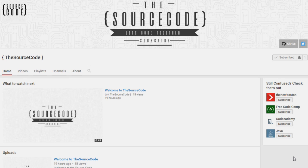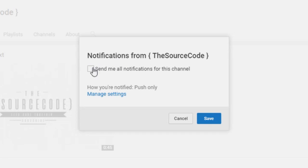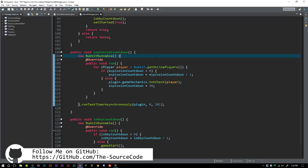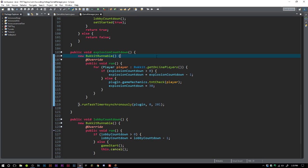Hey, how's it going everybody? Welcome back to the Source Code, my name is Deshawn. Today we're going to be continuing working on our game manager inside of our TNT Tag. All the code will be available on GitHub, so go check it out.